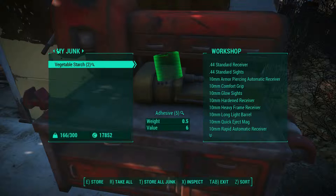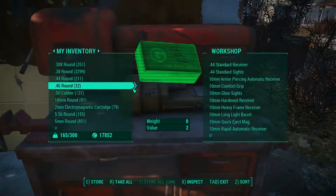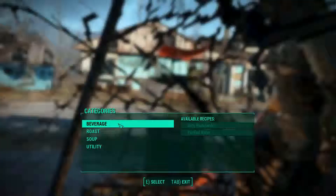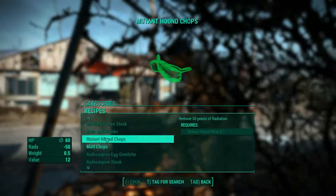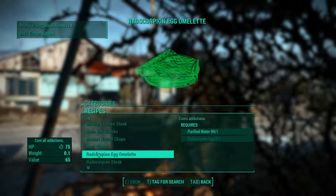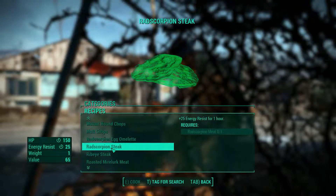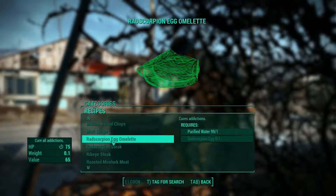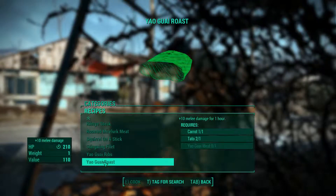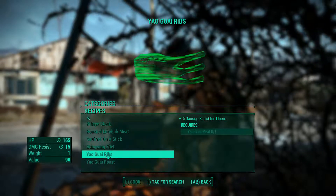I took out three alpha deathclaws in a row, two of them legendary, in under 10 to 15 minutes total — plus a few rad scorpions popping up out of nowhere at the same time. I hate rad scorpions because your laser weapons don't do anything against them — it just bounces right off their armor.